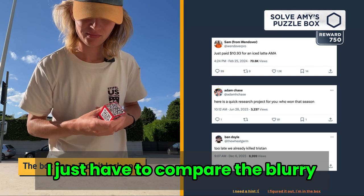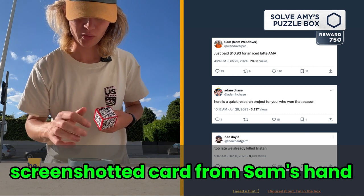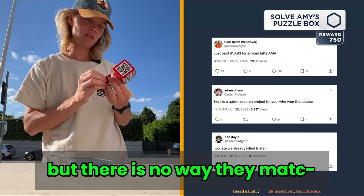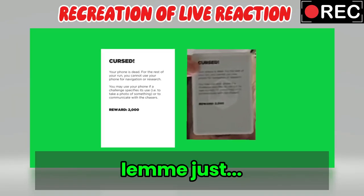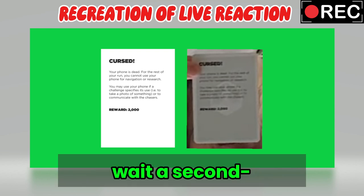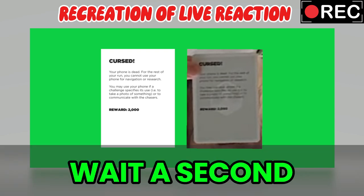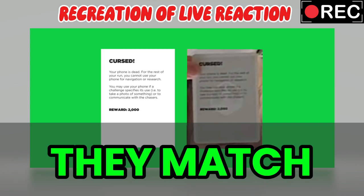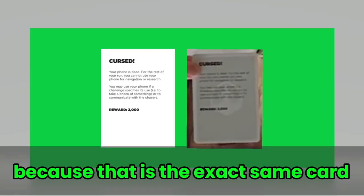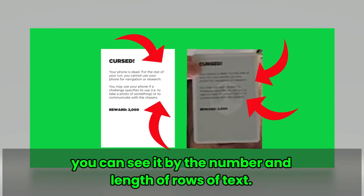At the start of the season, when Sam explains the coin earning rules, there are a few cards shown on the screen, and sure enough, one of them is the curse card. So now I just had to compare the blurry screenshotted card from Sam's hand with the one from the first episode. But there's no way they match... Wait a second — wait a second — they match! Turns out luck is on our side today, because that is the exact same card. You can see it by the number and length of rows of text.